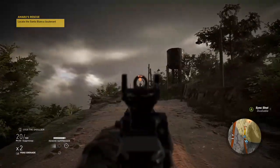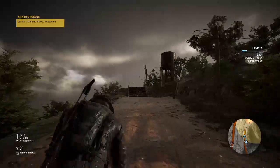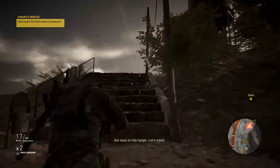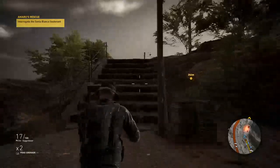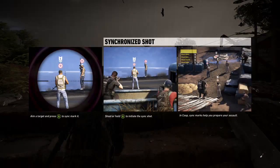Now let's take this guy out. There we go. Don't want to spook the target — switch to suppressors. Got eyes on the target. Let's move. Synchronize shot: aim the target and press A to sync-mark it, then shoot or hold A to initiate the sync shot. Co-op sync marks help you prepare your assault.